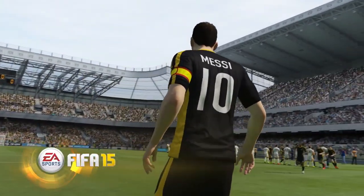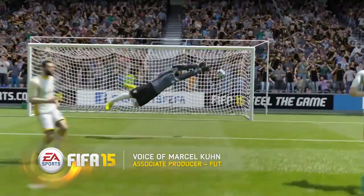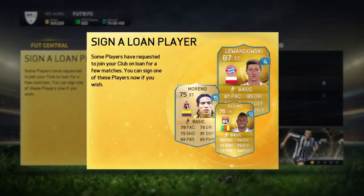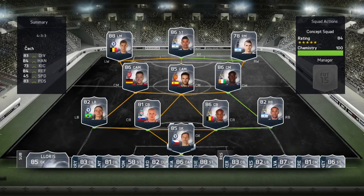Welcome to FIFA 15 Ultimate Team, or FUT as we like to call it. This year we have taken the mode to a whole new level with fresh features such as concept squads, friendly seasons, loan players and more. The new concept squad feature is a powerful squad planning tool that allows you to plan future squads using the entire FUT player catalog.